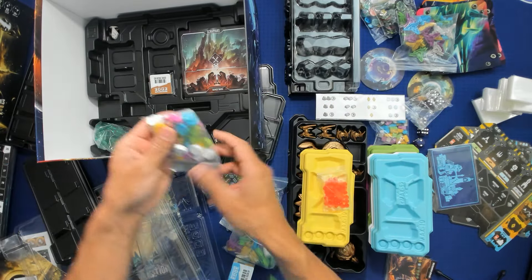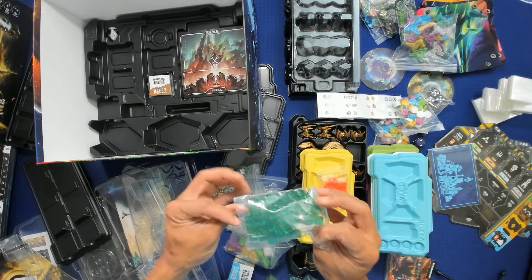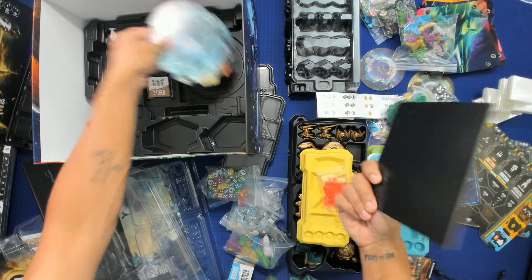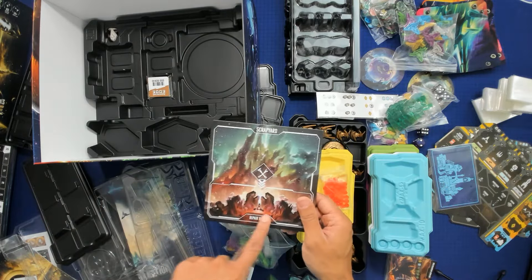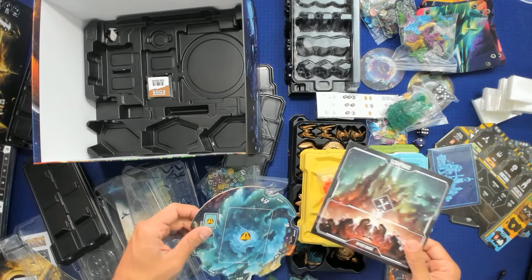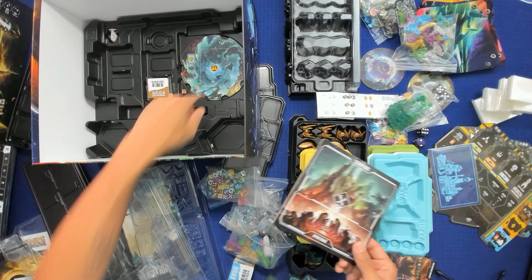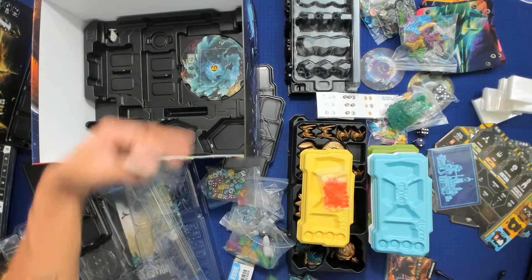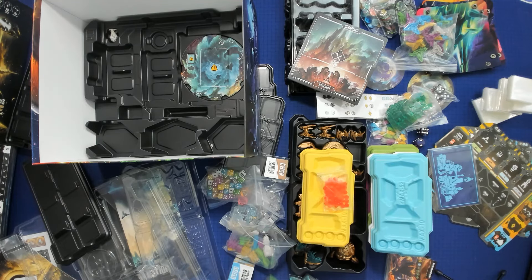More player markers to go up the tracks, some green cubes, and we've got the Scrapyard and the event deck. The Scrapyard is like the underworld from Dwellings, where your units would go when they die and then you have to bring them back. The event deck actually pushes the game forward — love it, I'm a big fan of events. Anyway, that was a really big messy unboxing.